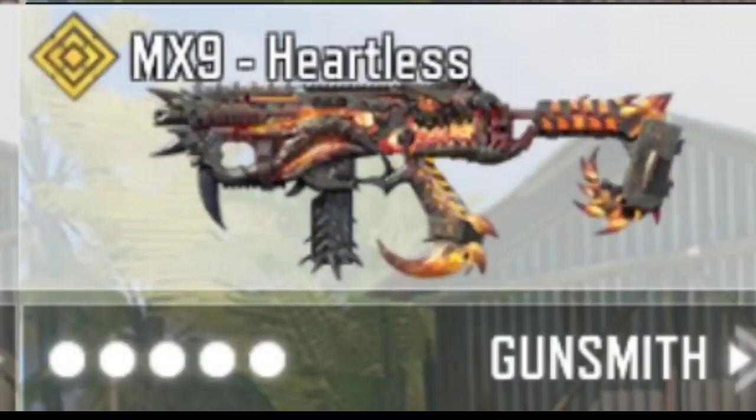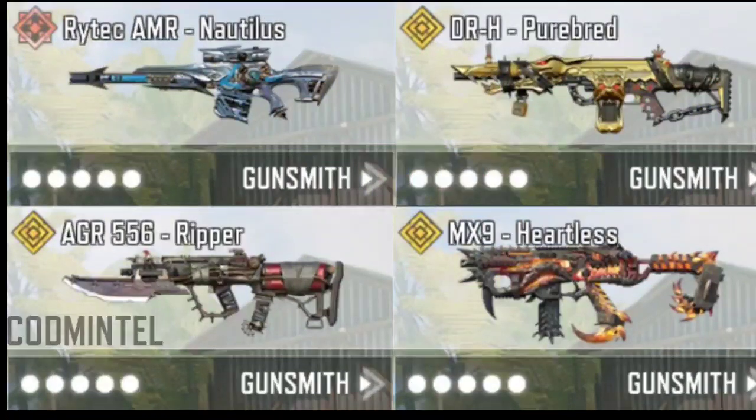Our next legendary skin is of the MX9 Hurtless, and this gun's legendary skin is worth buying because I used this gun in beta test version — it's stable with a good fire rate and better time to kill. The skin is also looking good. These are the legendary and mythic skins of next season, leaked from the game files — thanks to CordeminTel for the image. Which skin are you going to buy? I am going to purchase MX9 Hurtless.